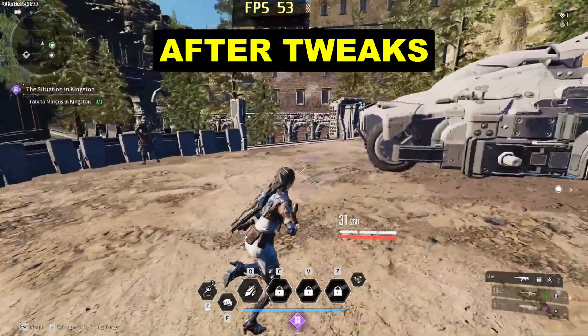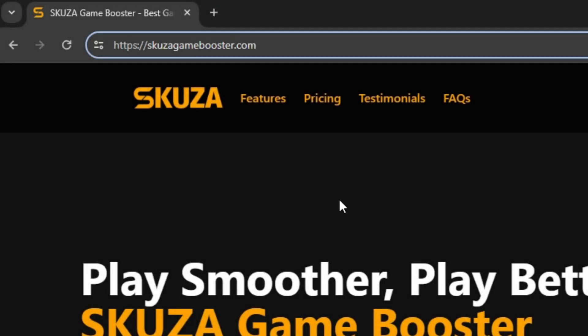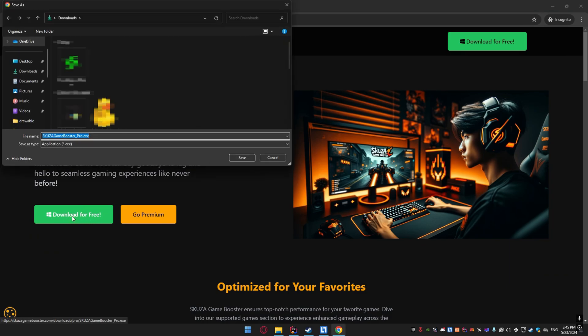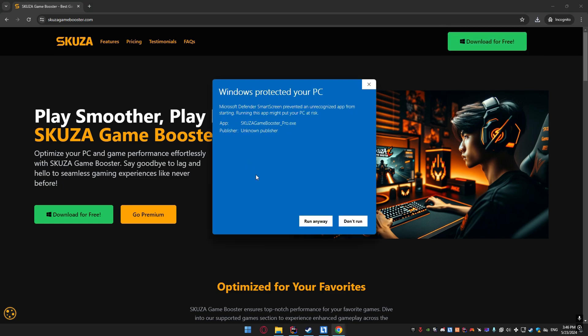Let's dive in, and I'll show you exactly how to do it. First, we need to download Skuza Game Booster. Open your web browser and go to skuzagamebooster.com. Click on the download for free button to get the app. Once the download is complete, open the installer and follow the on-screen instructions to install Skuza Game Booster on your PC.